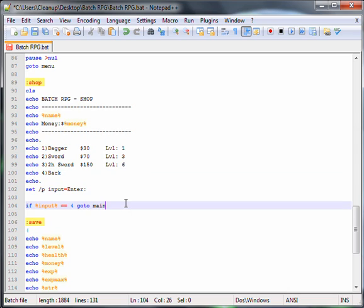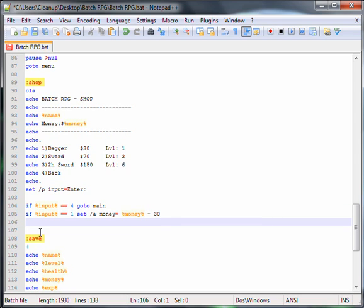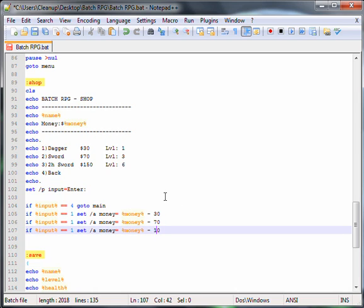Now we have to do the money one. So: if %input% equals equals 1, set money equals %money% minus 30. And now we copy that twice — changing the values to 70 and 150.